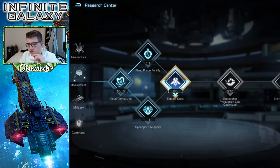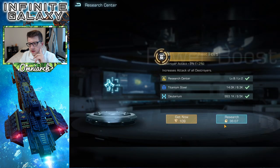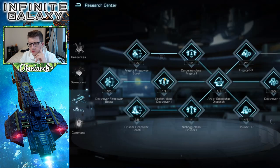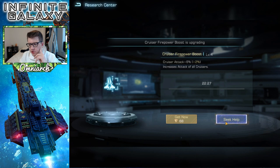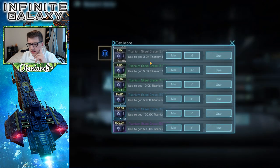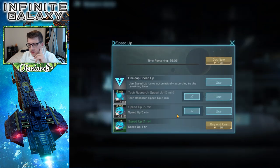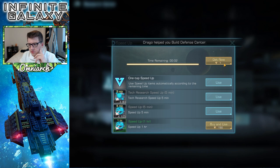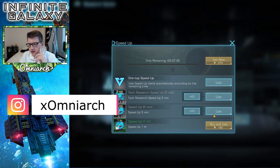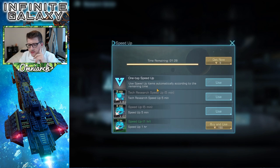Now we're going to do some military technology — speed all of this up. We'll finish that up as well. We'll use the corium since we don't have any one-minute speed ups left. We're going to finish up the cruiser tech too. We need some titanium steel — let's just get a million of it right there. We'll speed this up; we've only got a minute left so we'll get it for free. Let's do the cruiser HP — speed that up as well.